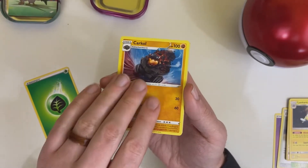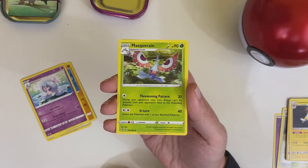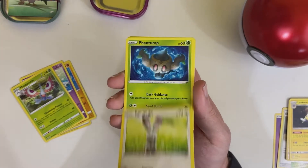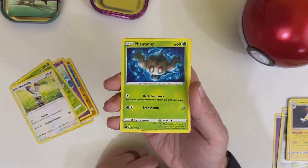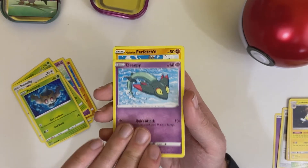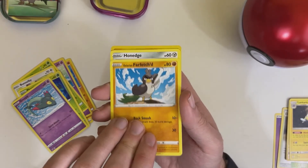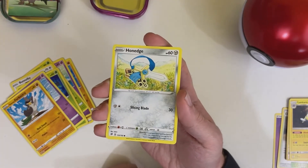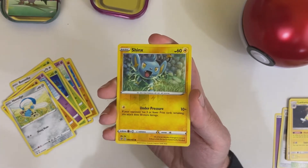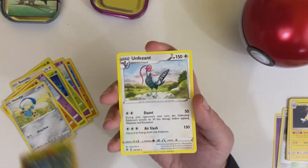Carkol. A Hattrem. A Masquerain. Bunnelby. Phantump. Shrimp. A Galarian Farfetch'd — like our Sirfetch'd that we had on the tin, at least we got a Farfetch'd. A Hone Edge. And a Reverse Holo Shrimp — angry Shrimp. And our rare is an Unfezant.